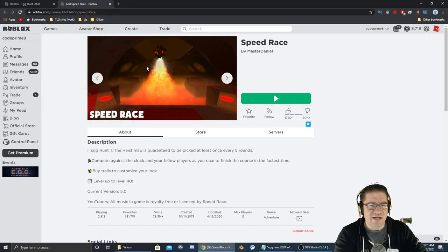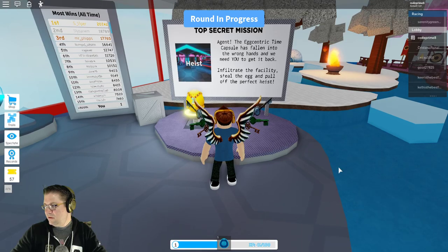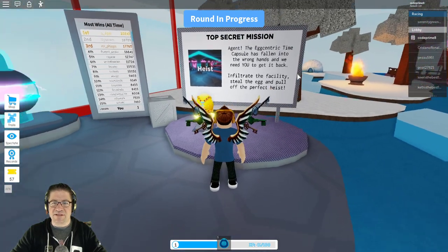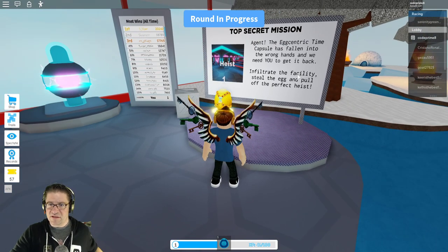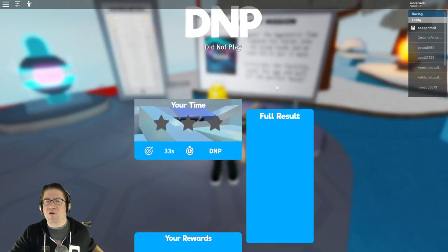As always, there's going to be a link to the game in the video description down below. Let's jump in there and find that egg. Right off the bat, whenever you spawn, you can come over here and it says: Agent, the Eccentric Time Capsule has fallen into the wrong hands and we need you to get it back. Infiltrate the facility, steal the egg,